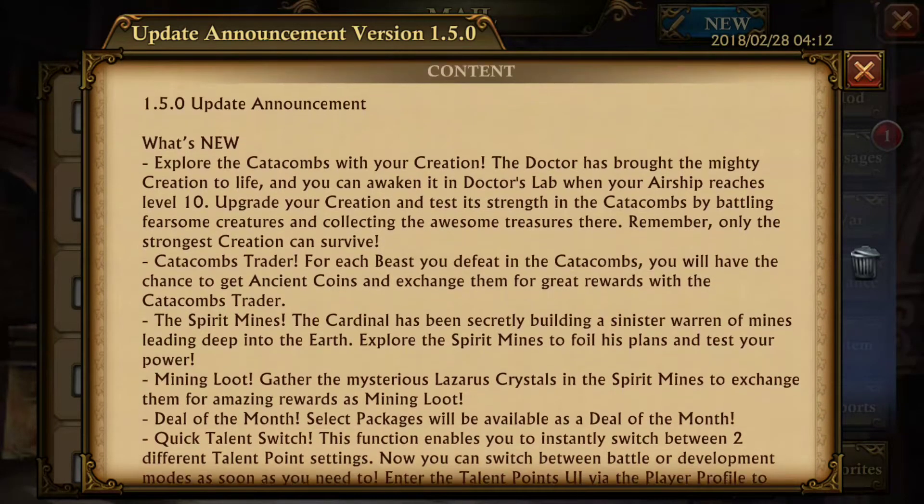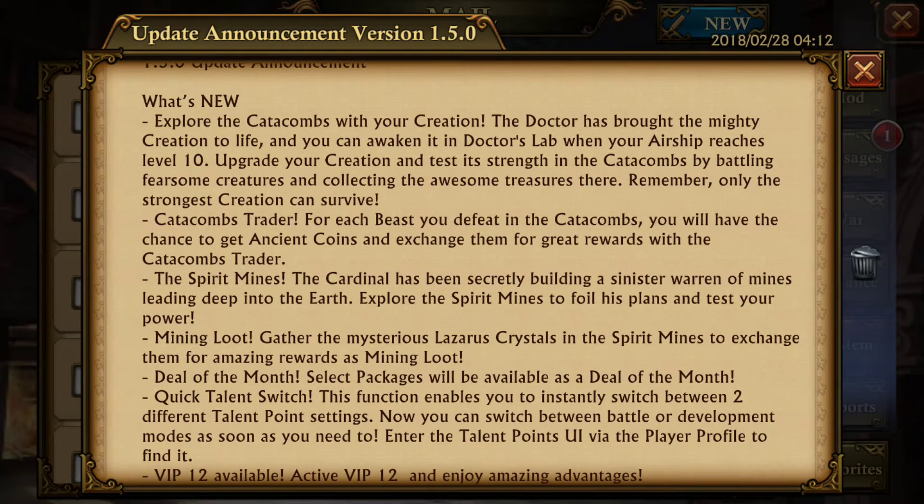So here's what's new: the Catacombs. Basically you go through floors and select a room you want to move to — you either get nothing, a chest, or a battle. You move your way through in a set number of steps trying to get to the guardian battle and move to the next floor. This update is the same as King of Avalon, obviously with different artwork, so it is the Catacombs brought to you by the doctor instead of Merlin.